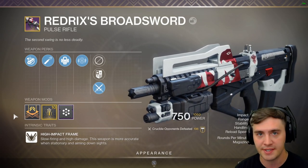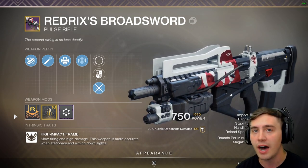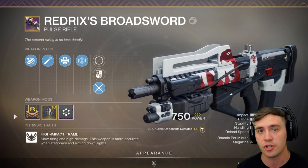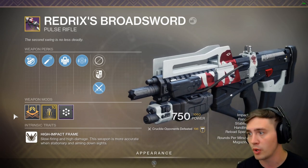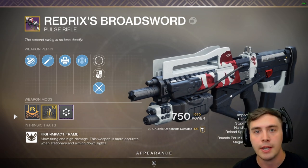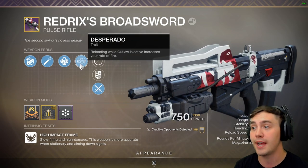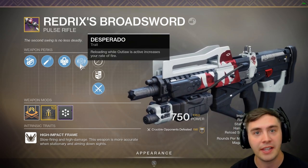I want to make sure people realize how damn valuable this is. This is a high impact pulse, 340 RPM. Last season, they were buffed, so instead of taking 6 headshots to kill someone, it's only 5 headshots and a body, meaning they are much more consistent and even the base value Broadsword is good. But once you proc the Outlaw and you reload, you then get around 8 seconds of Desperado — 8 seconds of making this thing the fastest killing weapon in the game, pretty much.